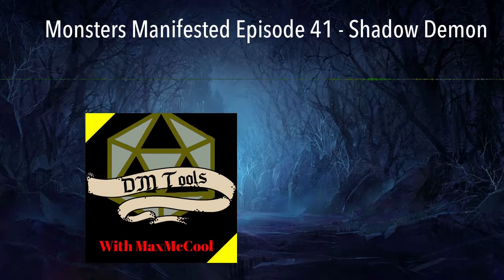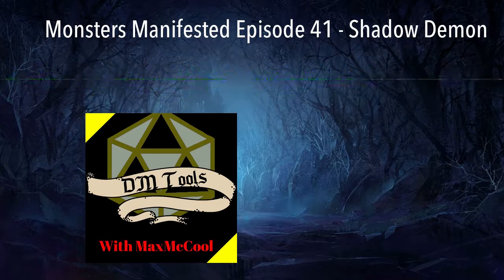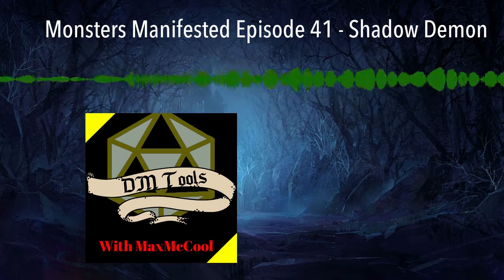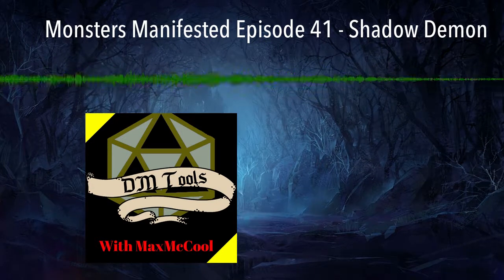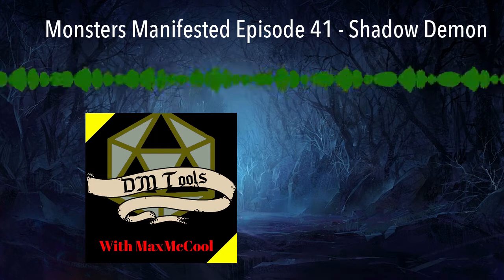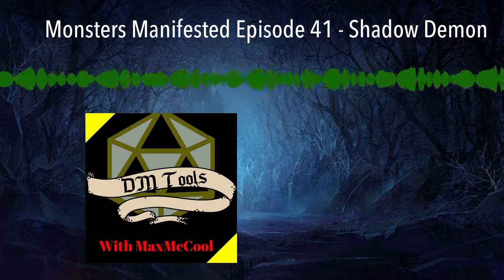On to the abilities. Incorporeal Movement: the demon can move through other creatures and objects as if they were difficult terrain. It takes an average of 5, or 1d10 force damage if it ends its turn inside an object. Light Sensitivity: while in bright light, the demon has disadvantage on attack rolls as well as on Wisdom perception checks that rely on sight. Shadow Stealth: while in dim light or darkness, the demon can take the Hide action as a bonus action.